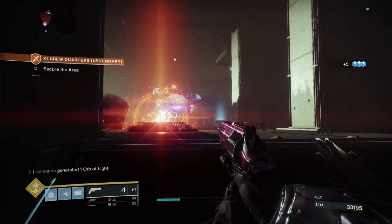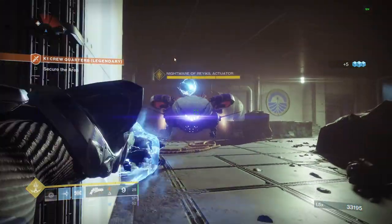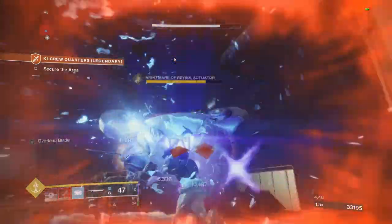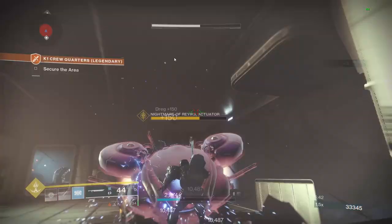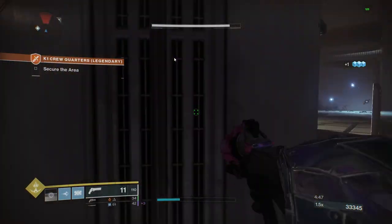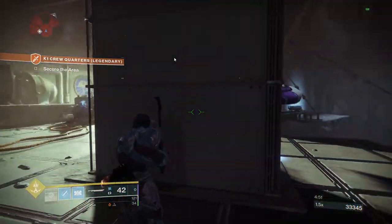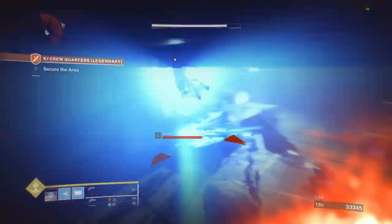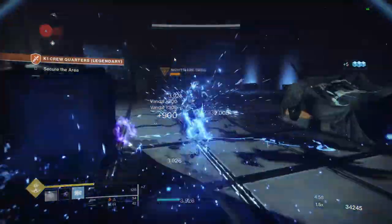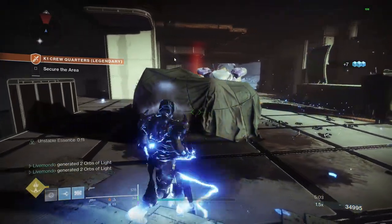The boss is here now, so you really have to use those two pillars on the right-hand side — they're great for shielding yourself while you attack. I'm not going to stand in one spot too long in case ads come and I get melted. You can see the ads are incoming, and there's a Nightmare enemy amongst them which I've just killed.